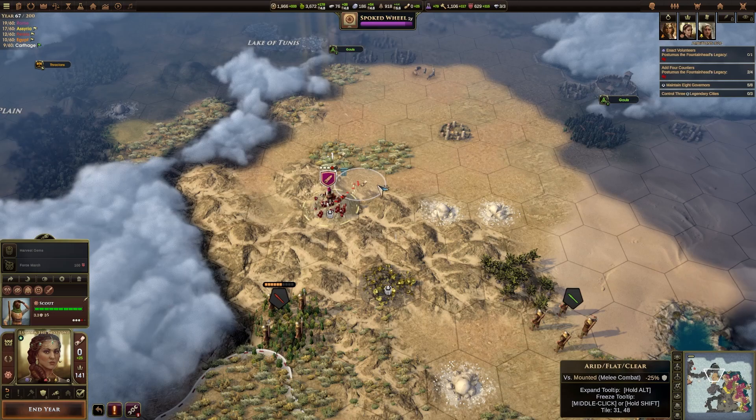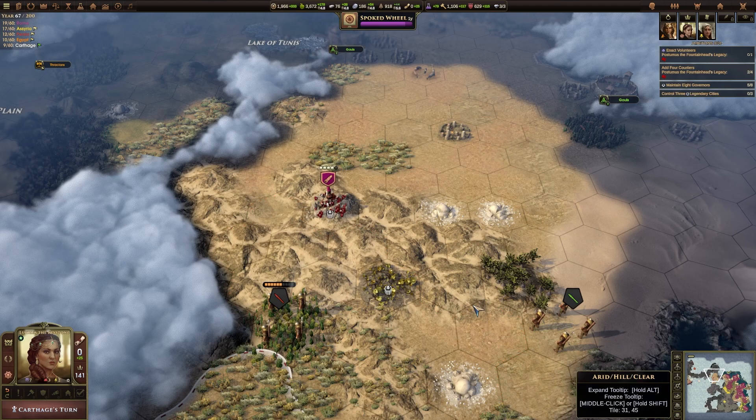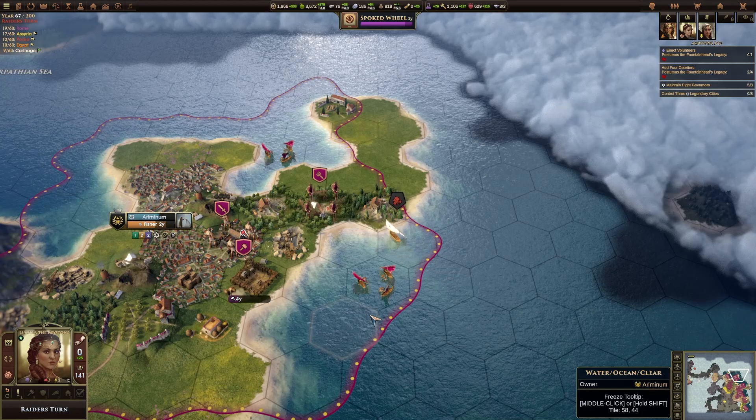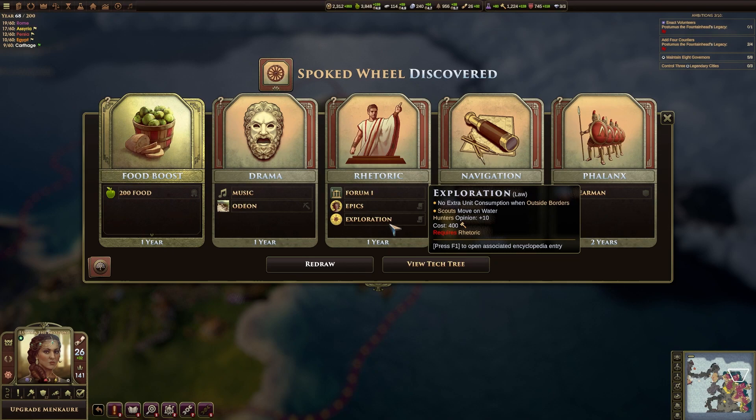Actually surprised you didn't get attacked by that barbarian. So let's go up there and harvest the gems. We'll end the year and see if we can get one more turn out of this. Is that barbarians or is it Persia? No, it's raiders — it's barbarians. Although with it being raiders, they're probably specifically attacking Carthage down here. Yeah, you've made landfall, which I expected.